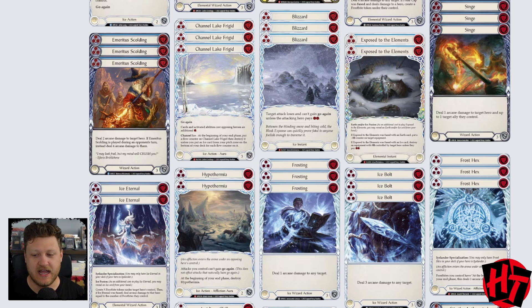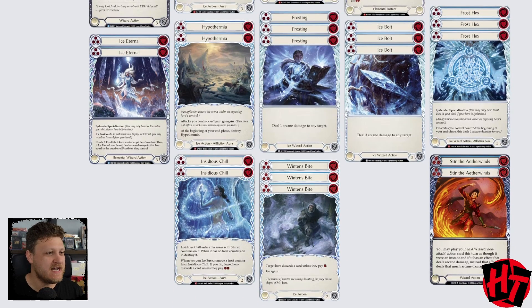Moving on to Frost Hex — this is something I'm extremely excited to try. I think this card has great potential. It plays out of the Arsenal and offers a little disruption, but the real disruption it offers is that for the rest of the game, the opponent has to consider how they want to block your Arcane damage, keep pitch, and stop these Frostbites and the Arcane damage coming from Frostbite tokens. Frost Hex toes the line between disruption and damage — I'm excited to stack Frost Hexes on our opponent.